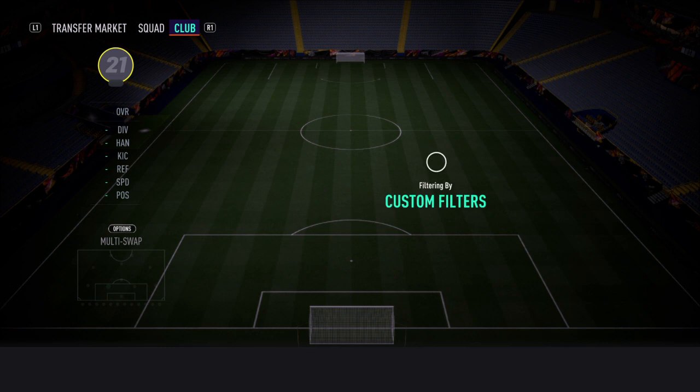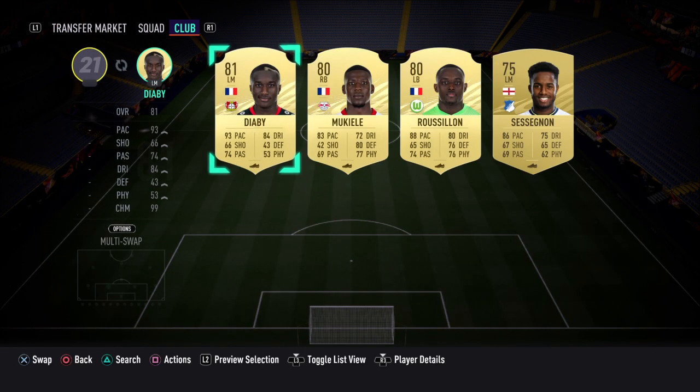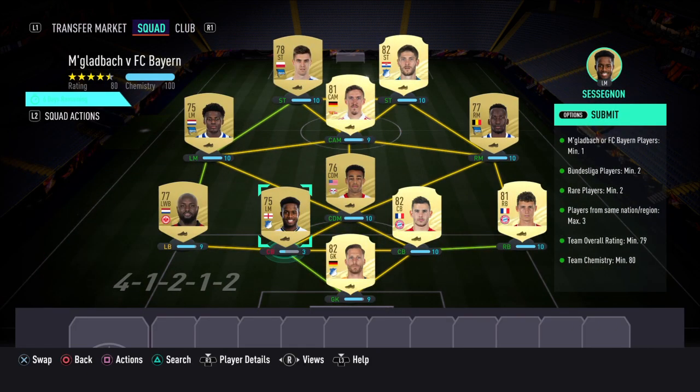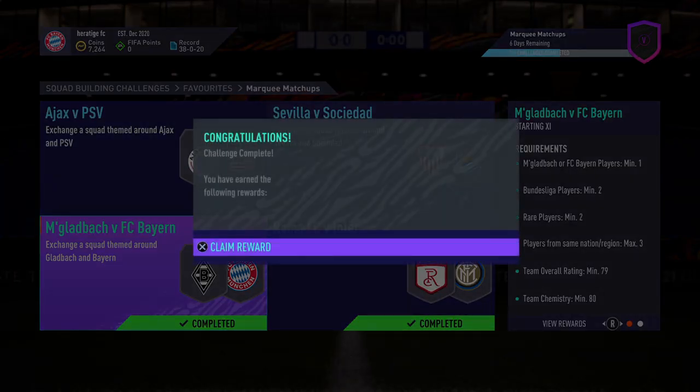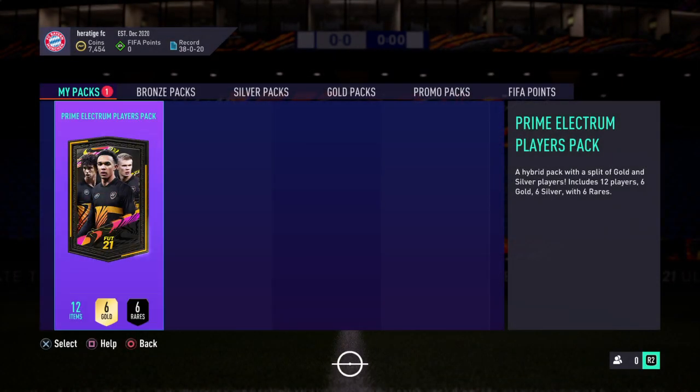At the back we just have any random player — I'm going to go with Seth and Jon. So that's a team, 100 chem, you can change it wherever you want. It's just basically a Bundesliga team and that's one of the cheapest I could think of. We'll go ahead and open the pack — Prime Electrum Players Pack — maybe I'll be happy with it.